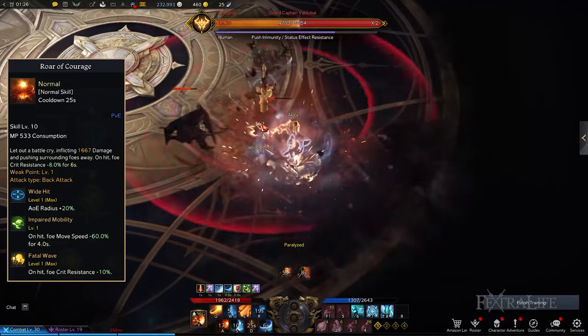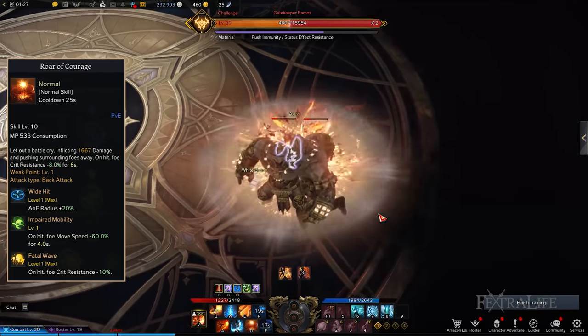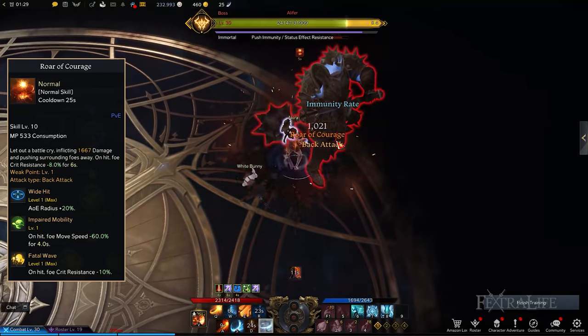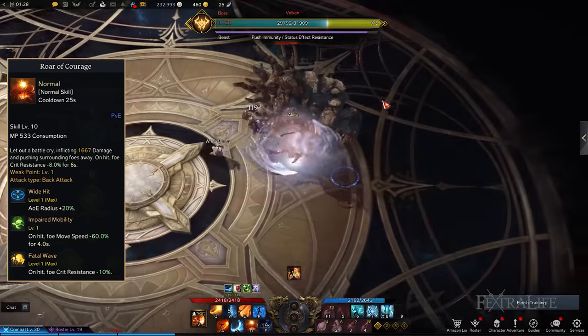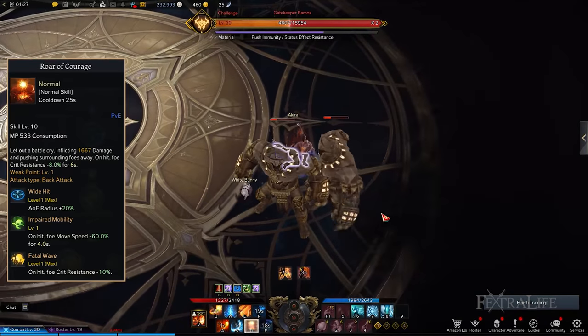Roar of Courage: This lets you shout into the open not only to deal damage against nearby enemies, but also to impose a debuff to temporarily decrease their crit resistance. The best Roar of Courage tripods to get are Wide Hit, Impaired Mobility, and Fatal Wave. This combination widens the AoE, lessens the target's movement speed so you can follow through with another combo of punches or kicks, and further reduces their crit resistance, making them extremely vulnerable.